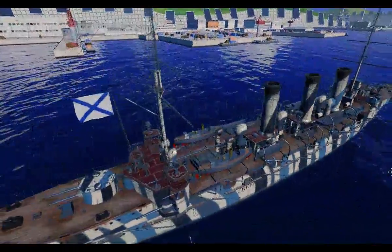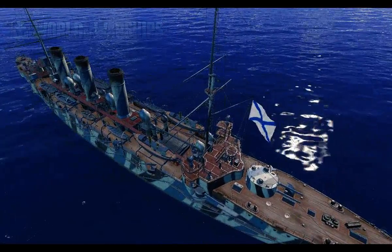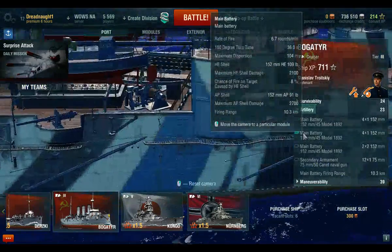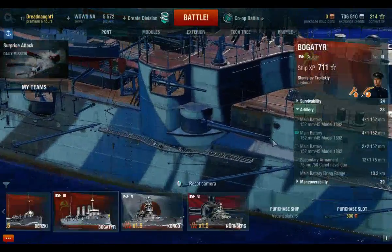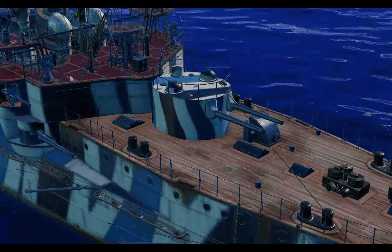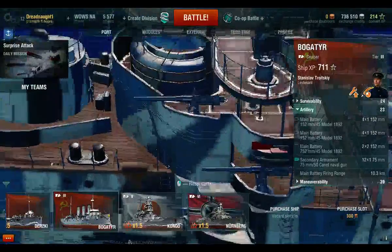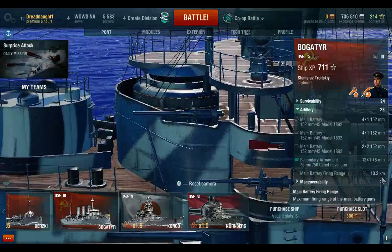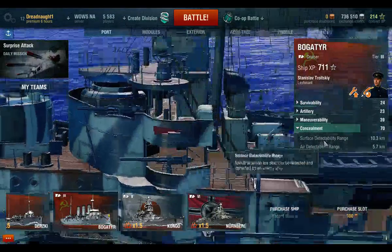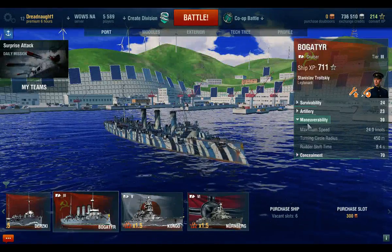So yes, I didn't even notice those boats before — a little mini smokestack, that's awesome. This is the thing: we have the 152mm main battery over here, and here are the turrets. Love them — turrets are awesome. Secondary armament is the 75mm. The firing range here is 10km. There's the armor and hit points. Surface detectability quite far. Maximum speed 24 knots, turning circle 450, and rudder shift time 8.4 seconds.